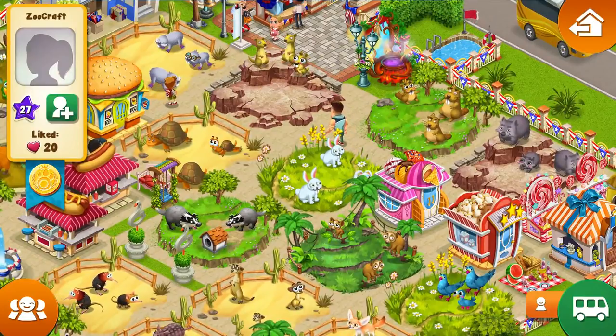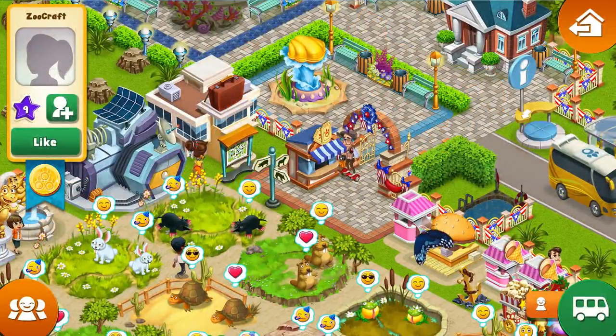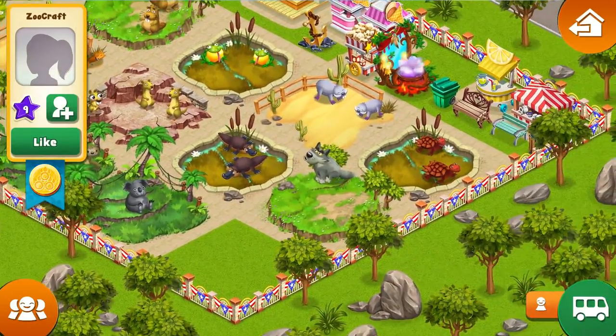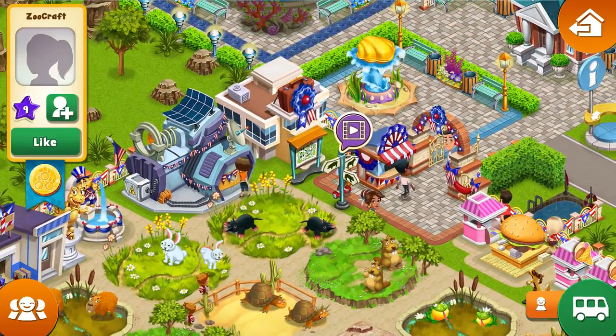We'll just drop a like and then move along. I think the animals escaped in the bus. We got a butterfly — I need three. So either those or dragonflies. And we were going to work on the wolves too — so that's what we're going to do.